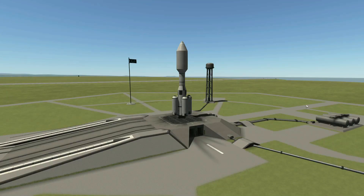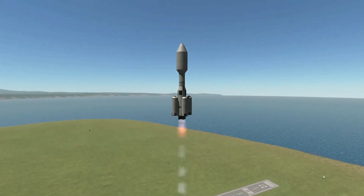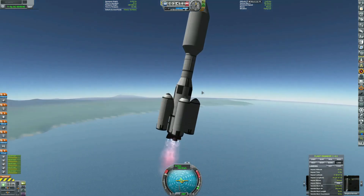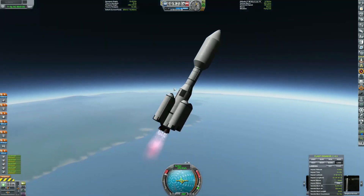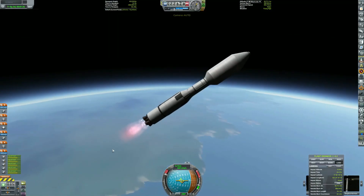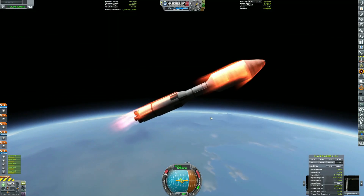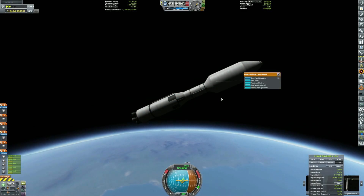Welcome back to the Road to KSP. I'm here about to launch this excellent rocket. As you can tell, it has drop tanks. It just seemed like a cheaper option than adding whole extra boosters, and it kind of was. It gave me all that I needed. They did explode as soon as they separated, which was unfortunate, but they weren't going to survive anyway, so that's fine.